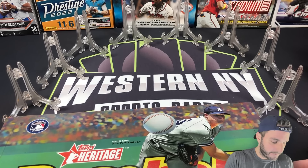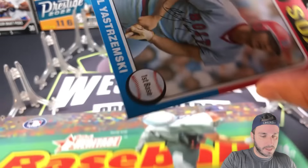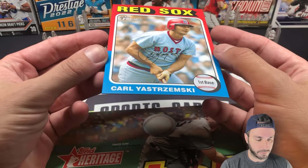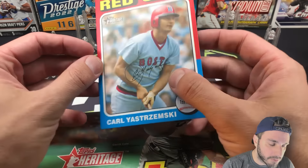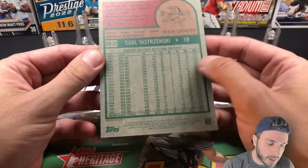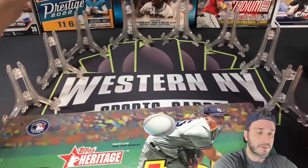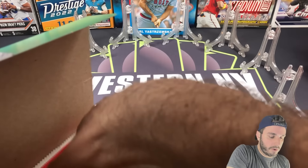Before we get into this, we're going to have a box topper. It's going to be a Karl Yastrzemski box topper — it's actually in really good shape, that's pretty cool. I love the '75 design. We'll put the box topper in the background and get the hobby packs out.